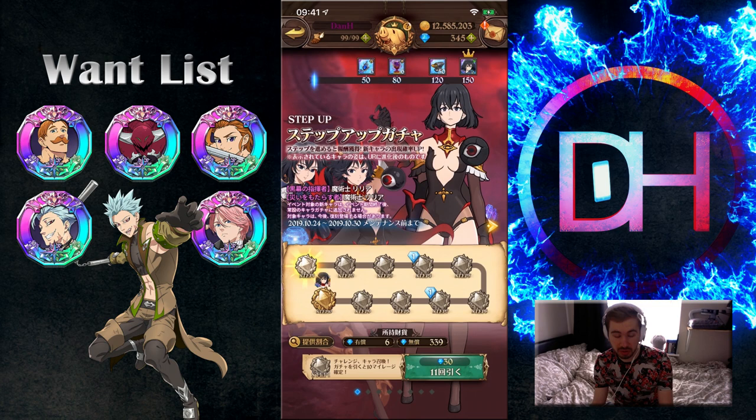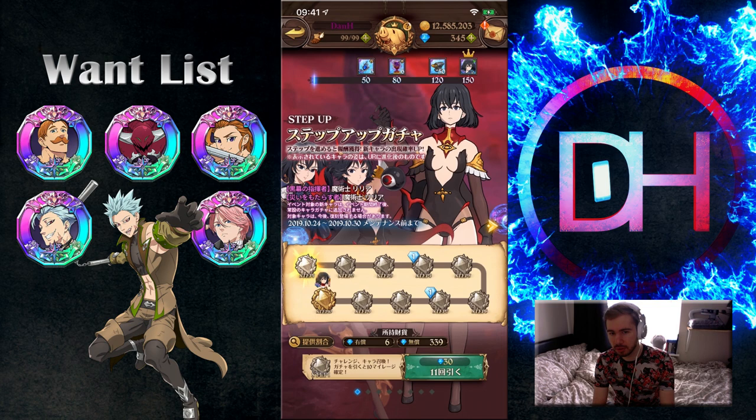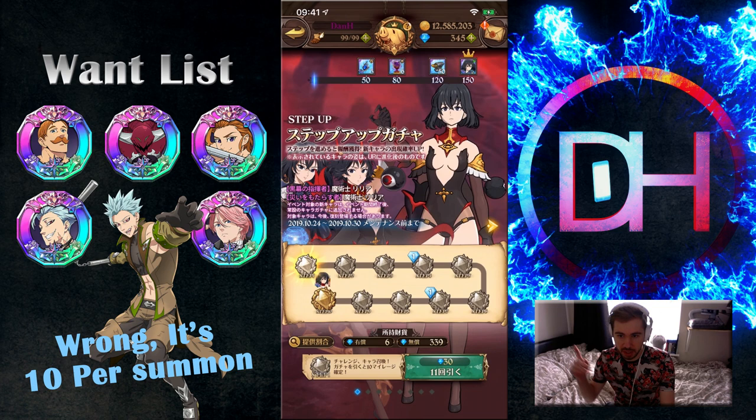So we're just going to hop in here. As you can see, you can get three pendants for just getting 50 mileage, which is really good. I believe you'll get 15 mileage per summon, seeing as there's 10 steps and it goes up to 150.